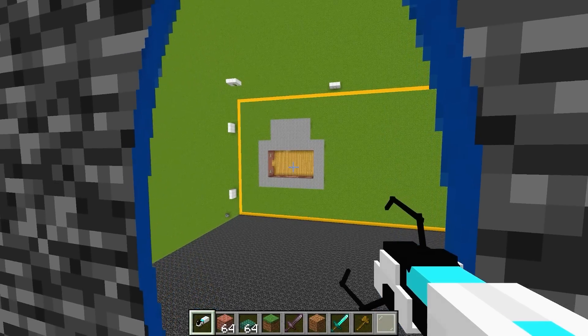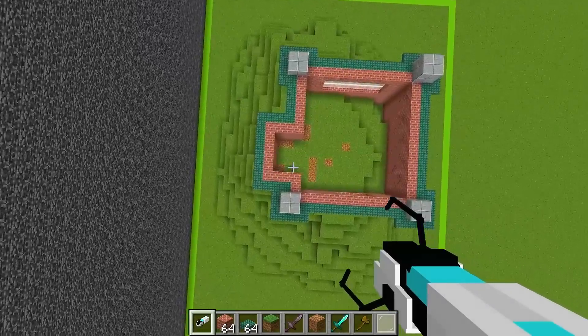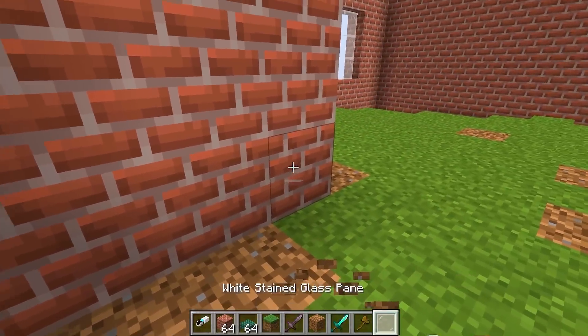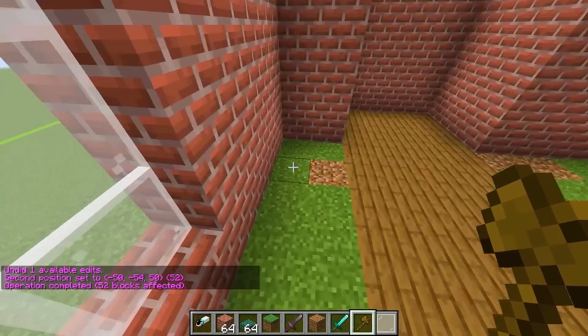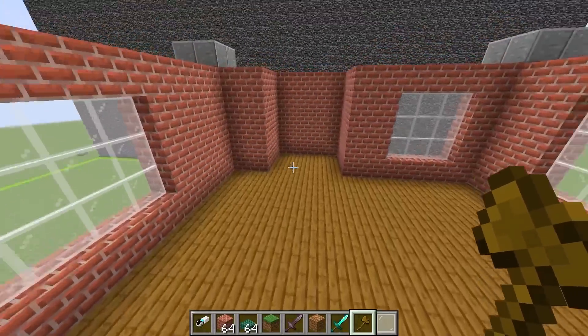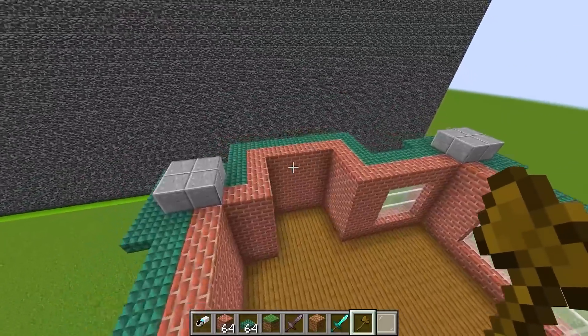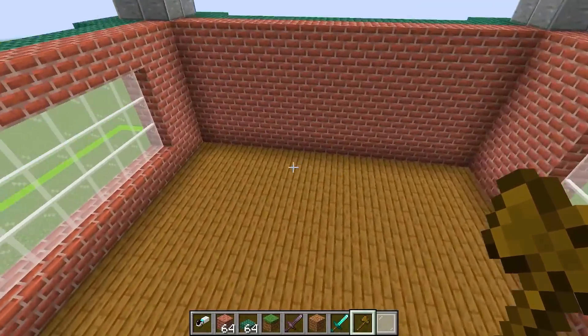He has some wooden floors in there and he's probably going to start adding furniture soon. So I want to do that too. I'm going to add a wooden floor, but instead of oak wood, I'm going to put some nice spruce wood, which I think looks even better. I got that there, and I'm going to select these two sides and boom, this entire room has been filled with spruce wood now. I think that's pretty much all I have to do for the interior of the house for now.